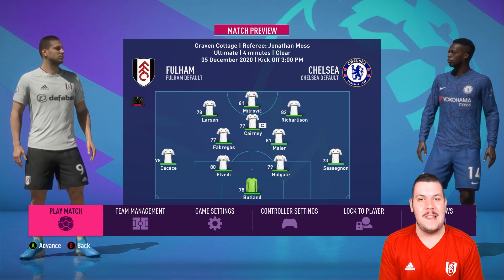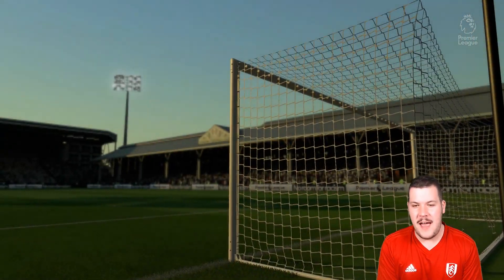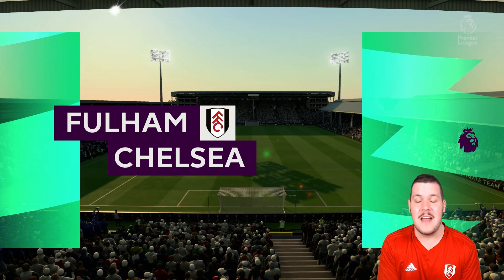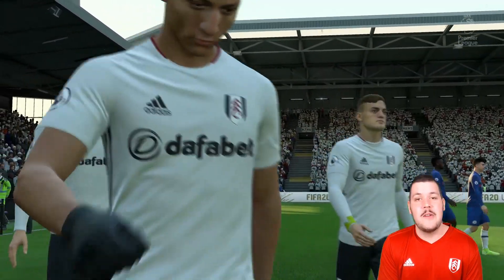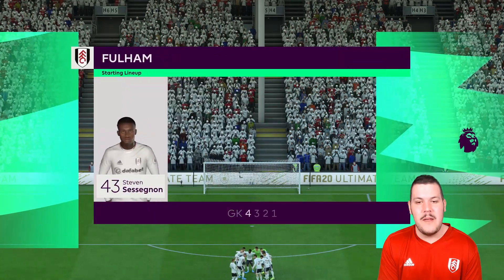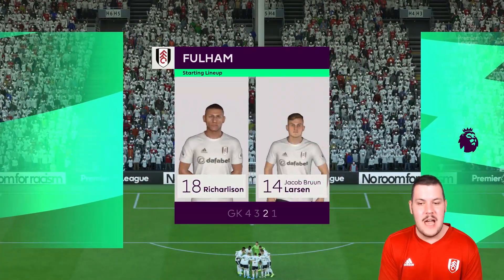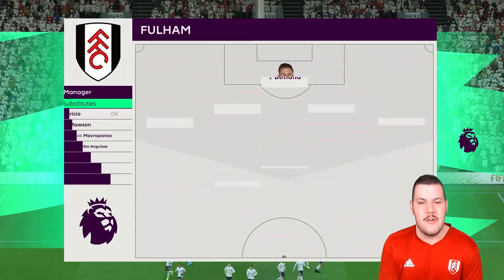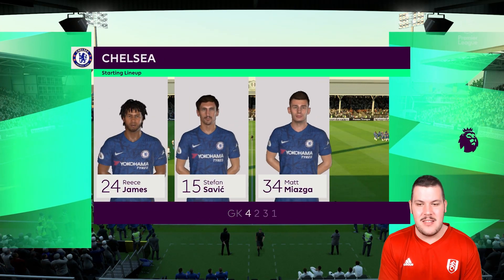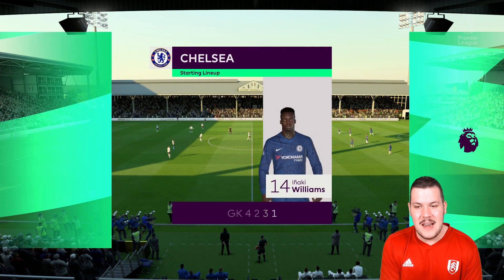It's a West London derby as Chelsea travel to Craven Cottage, the biggest club in West London. Ever since we had that win against Liverpool I've felt like we can take down anybody on our day, but we need luck. It's a beautiful afternoon at the Cottage right on the river. Strongly considering making some big changes to the formation — I've seen the comments you guys have been leaving. For now it's our strongest possible side, with Fabregas hopefully going to score. Chelsea's side has Kepa in goal, Savage and Miasga in defence, Musonda, Mount and Kennedy in midfield, and Inaki Williams up front — no Tammy Abraham in that squad.